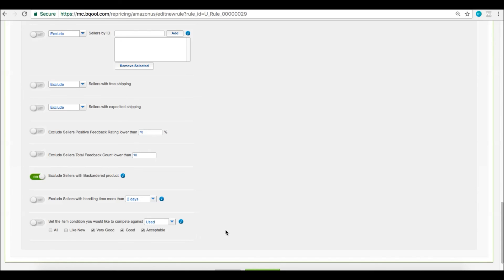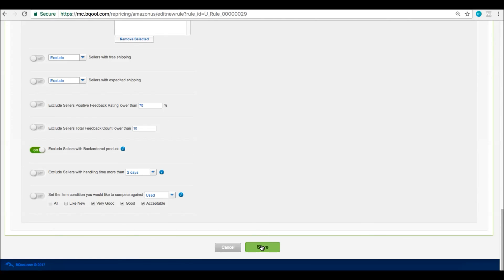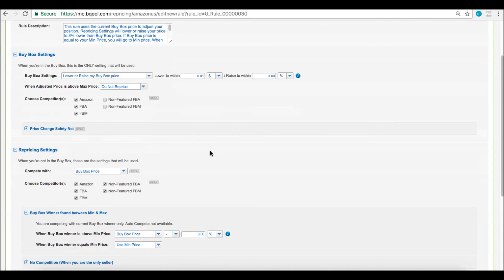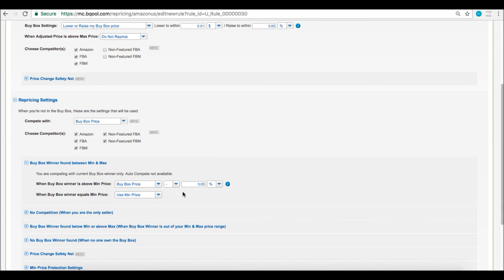When you're all done with the rule, make sure to hit save. That's all the settings for the 'compete for the buy box maximize profit' rule. You can click into the other rules and see the different settings they have — for example, the 'compete for the buy box stay competitive' rule has much more aggressive repricing settings, beating the buy box competitor by 3%. I would only use this rule if you want to beat the buy box by a big margin. That wraps up the introduction to the new rules. If you have any questions, please email support at becool.com.